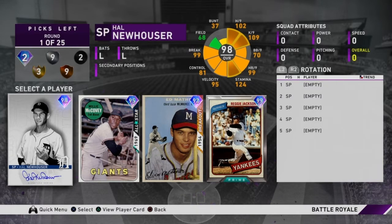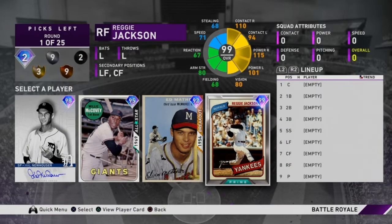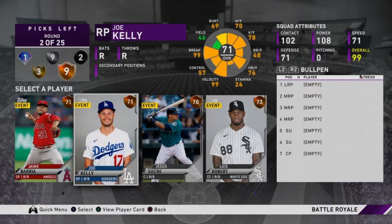The diamond pitcher doesn't have to be a starting pitcher — it could be a closer or relief pitcher, but I prefer a starting pitcher. In the first round, if you get Reggie Jackson you're obviously going to take him because he's 99 overall. Just look at his stats — I have him on my own team because I hit silver. Now these next few rounds are totally opposite of last year.